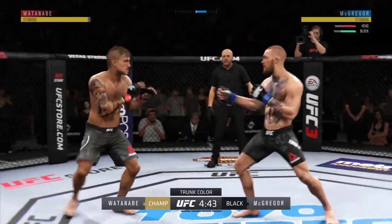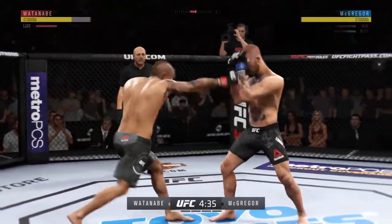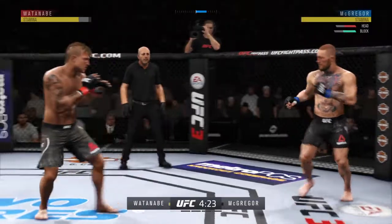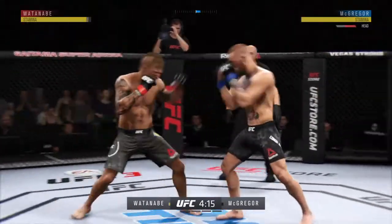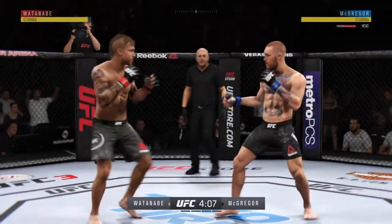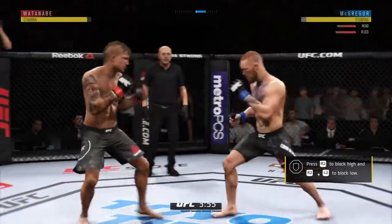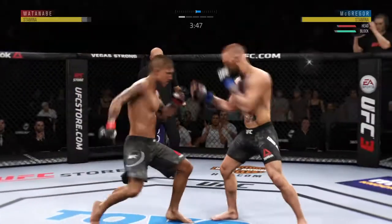Good defense there. Kick lands right on the button. Good shots by the champion. Damaging strike there. McGregor gets absolutely pelted by that head kick. Tagged him. Nice jab by McGregor. Beautiful leg kick. Keeps going back to that jab, keeps throwing that jab, but unable to land.